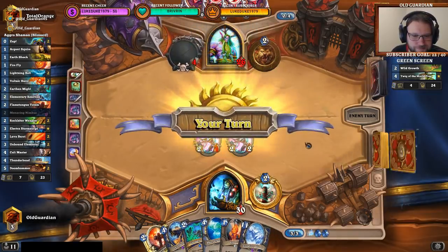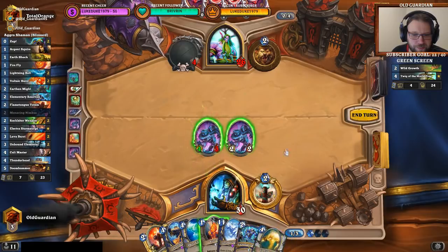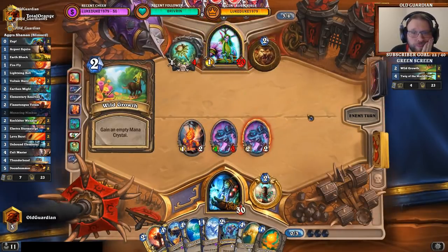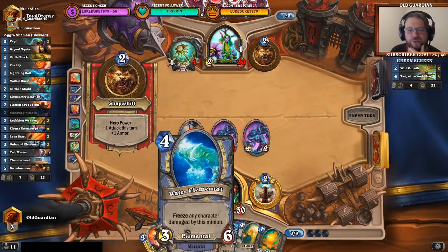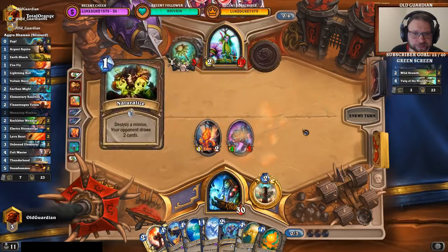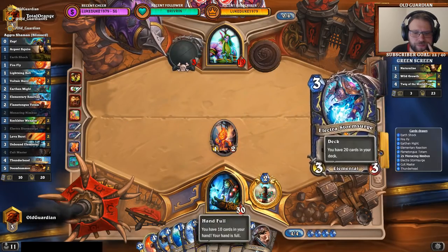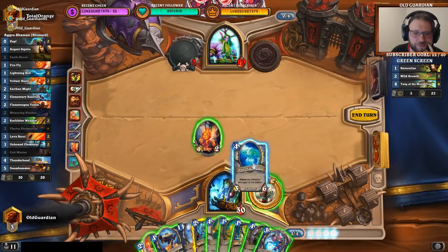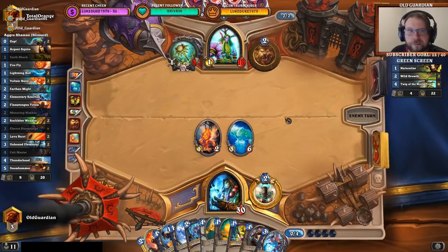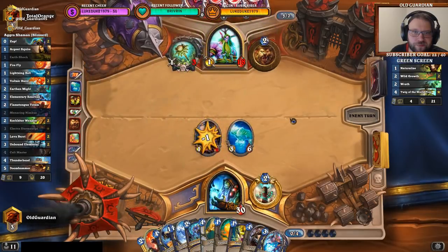Another Druid with Twig on curve. That's cool. That's an Earthen Might here. There's a Firefly — try to push, try to push. I'll try with the Water Elemental next turn because then I might be able to stop the Twig. He's been able to Naturalize here too. That's solid. I want to try to stop the Twig. Let's see if he can keep his Twig up. Moment of truth. Can he keep the Twig rolling? Or is he going to be frozen?